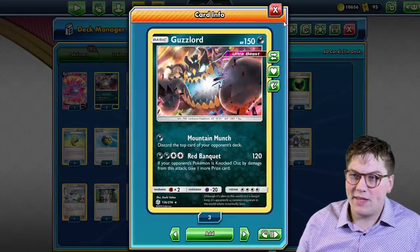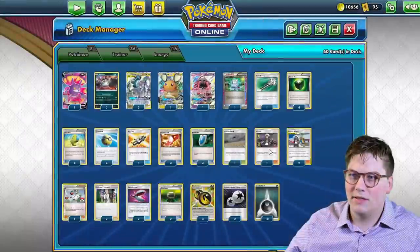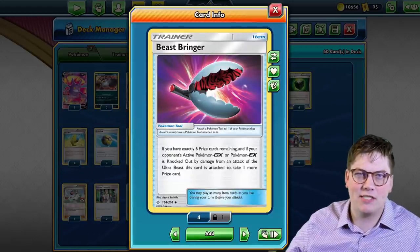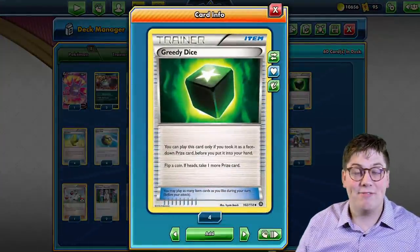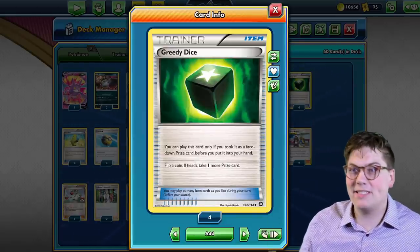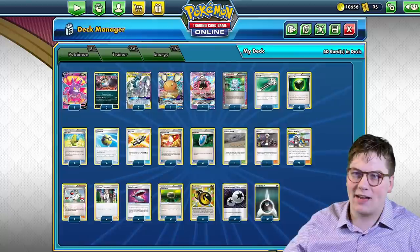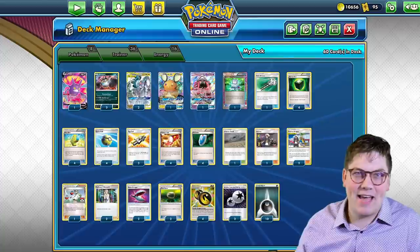You also have Guzzlord with its Red Banquet attack which also lets you take an additional prize. You combine that with Beast Springer which, if you're knocking out a GX or an EX and you have six prize cards remaining, lets you take an additional prize. And Greedy Dice — if it is in your prizes, you get to flip a coin and if heads, you get to take an additional prize card. So we have all these prize manipulation mechanics at work in this deck to make for a very fun, very unique, very exciting meme deck in the expanded format.